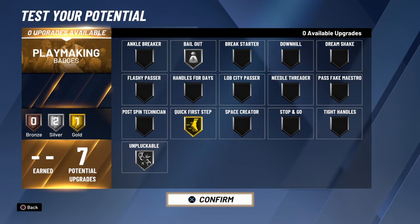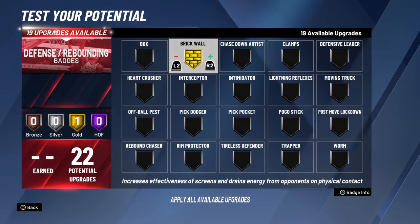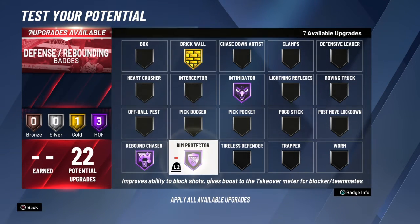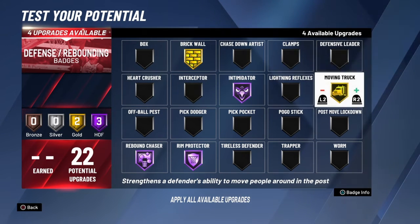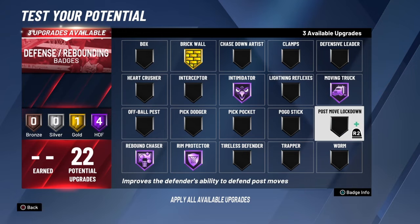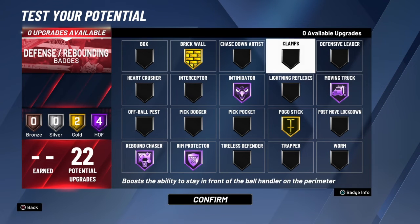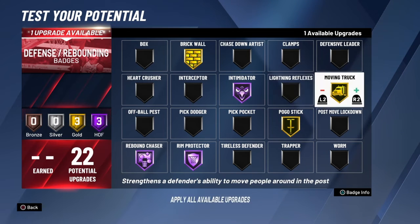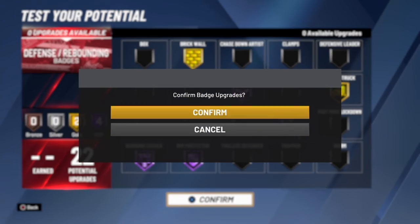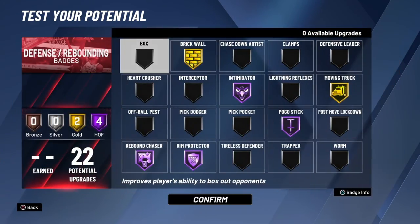Defense wins games — I put Brick Wall on Gold. You need Intimidator on Hall of Fame, Rebound Chaser on Hall of Fame, and Protect on Hall of Fame. I also put Moving Truck on Hall of Fame so I don't get pushed around. These are just the essentials. I put Pogo Stick on Gold so I can jump quickly. Depending on what I'm playing, I usually run Pogo Stick Hall of Fame and Moving Truck Gold — that's how I run my badges.